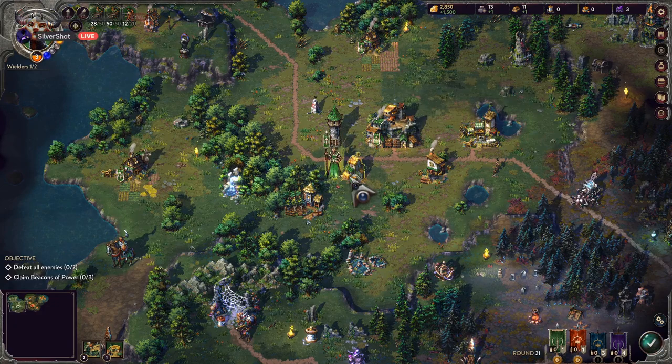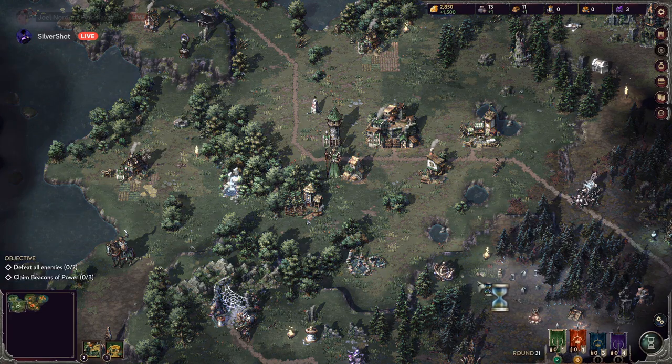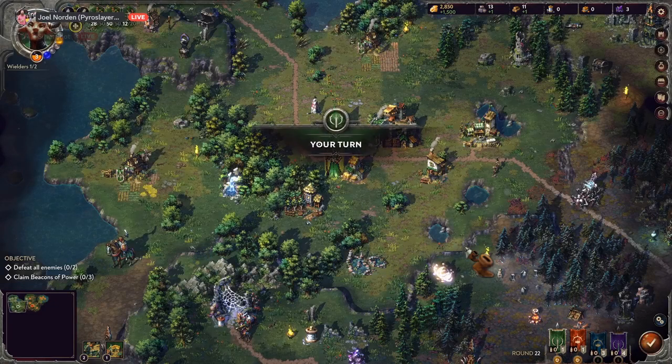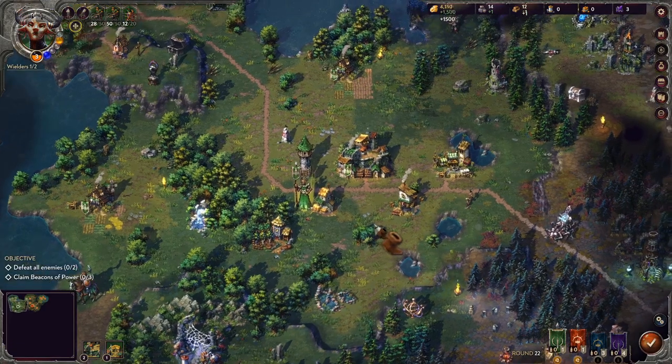I'm kind of stuck — I've gotten everything in my area and now I just have to upgrade and wait. I just need more units, more resources — that's where I'm at. I need to upgrade my main places and then start moving south. One way or another — I'm trying to take out the guys between us.